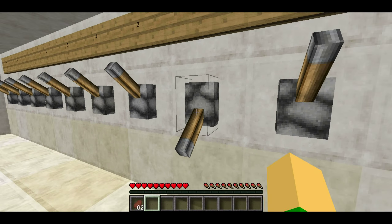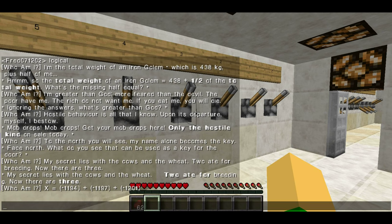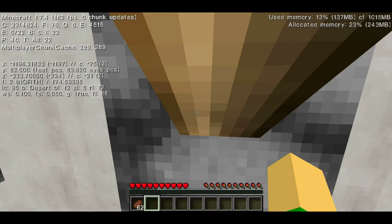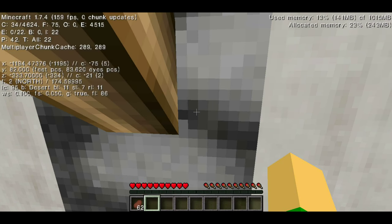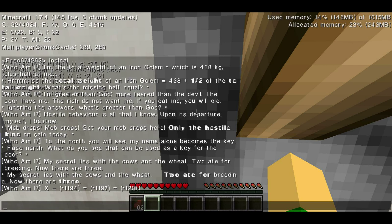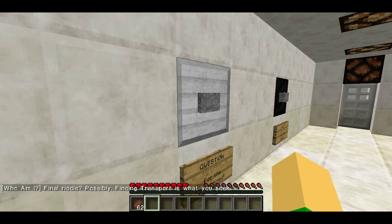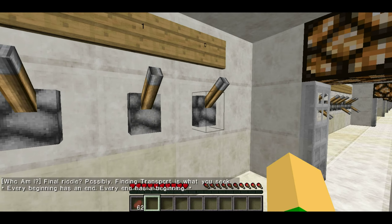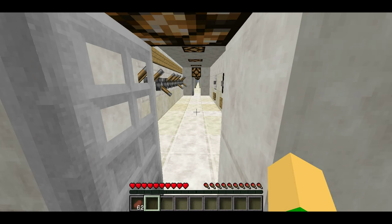X equals minus 11, 794, plus minus 1197, plus 1201. I'm not even going to bother with the coordinates — I'm just flipping every switch. I don't think this is math actually. Yeah, it's nothing to do with math. Some discordant final riddle — possibly finding transport is what you seek. Every beginning has an end, every end has a beginning. So I think what you have to do is flip every single lever and then go all the way back.